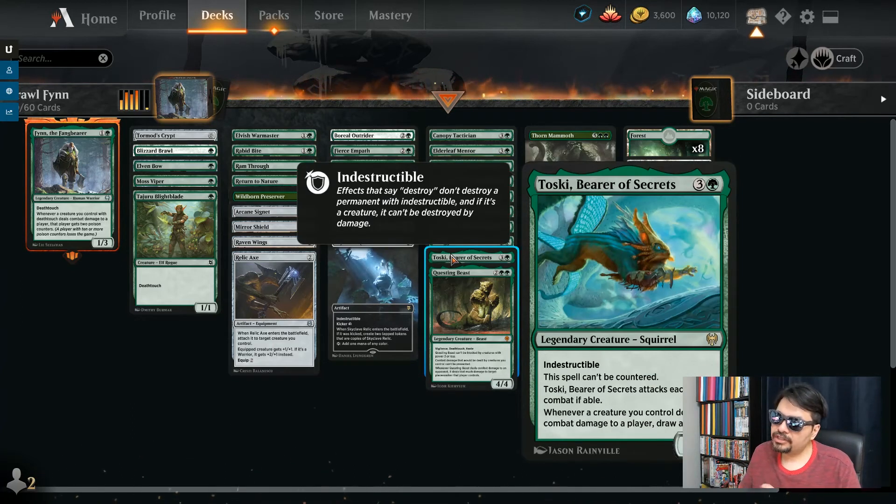We've got more card draw here in Toski, Bearer of Secrets — 4 mana for a 1/1 legendary creature, Squirrel. It's indestructible, cannot be countered, and must attack every turn — it's kind of rabid. Whenever any of your creatures deal combat damage to a player, draw a card. For every creature that connects, you draw a card. All your creatures are death touch, so your opponent's not going to want to block them. You're going to draw so many cards, and even more importantly, you're going to have that poison happening every time they don't block.